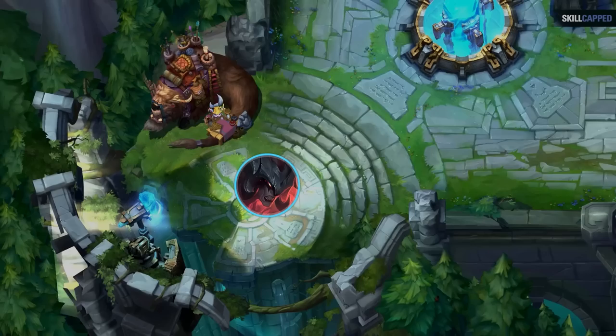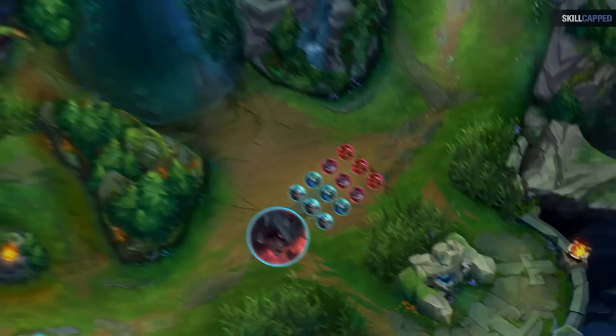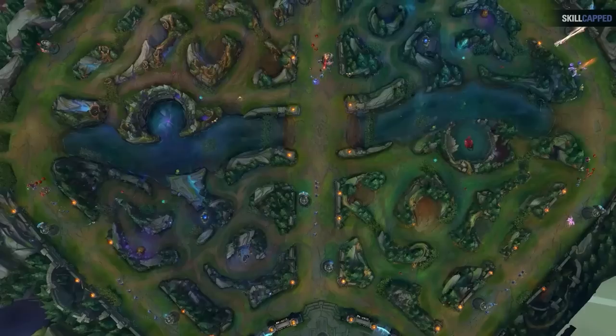Now they're ahead 100 gold that the other player isn't. Maybe this lets them buy an extra long sword when they base, and this lets them farm the krug camp on their way to bot faster, which means they're at the wave quicker than their opponent. They get priority and have the first move to rotate to dragon to establish vision, and that wins them the eventual dragon fight. That may seem unrealistic, but the point is that you never know when those extra seconds will make the crucial difference in what you can and can't do on the map.